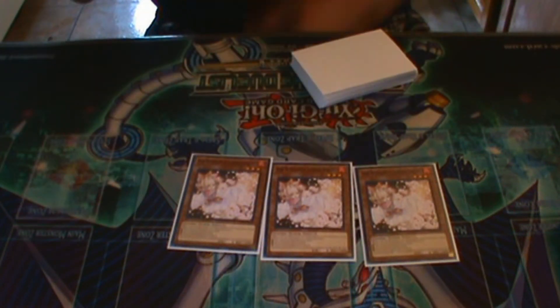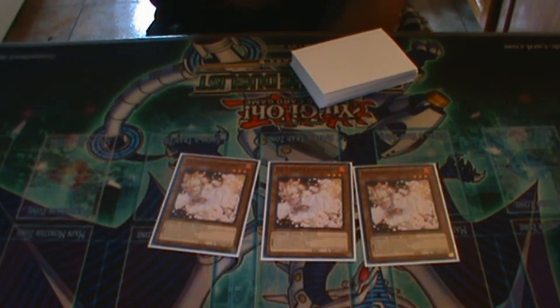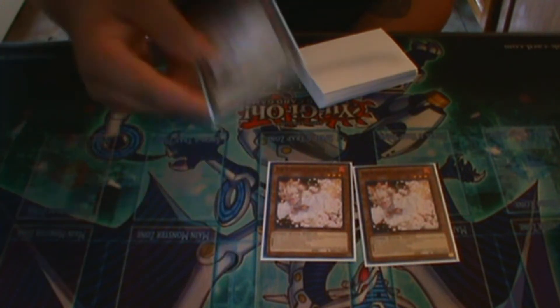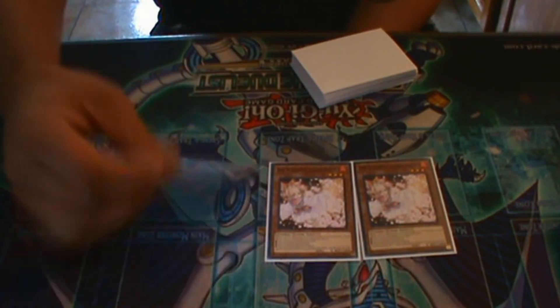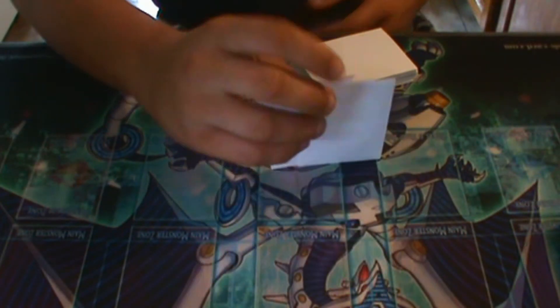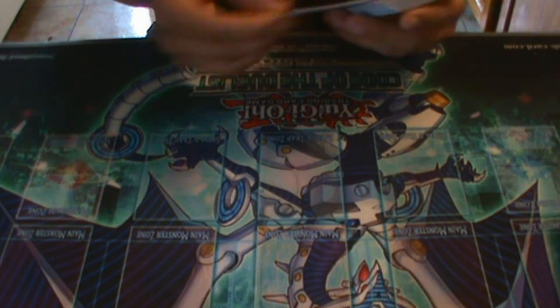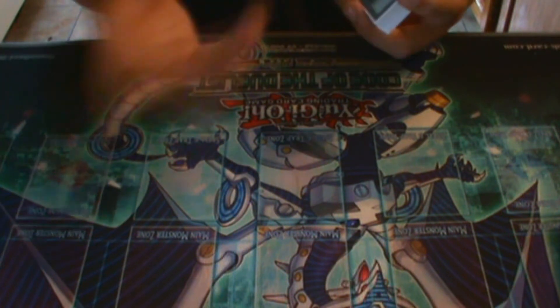For hand traps, we're playing three Ash Blossom in the main. I know a lot of people resort to playing only two, but I like three because you want to see it if you're going second. This deck has a little bit of trouble going second if your opponent sets up a strong enough board, but if you have the Ash, you can mitigate that problem. Also, the deck can OTK very easily — if you can play through your opponent's negates, you can OTK very, very easily. I play three Ash because this deck needs a bit more disruptive capability during the turn after your opponent opens.